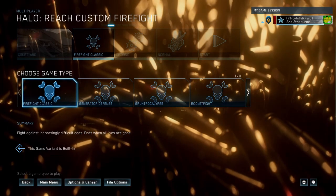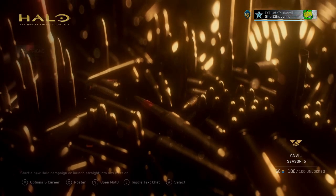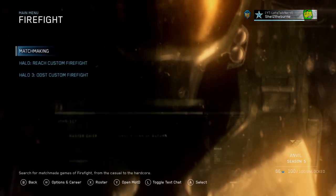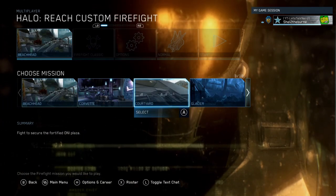The easiest way to do it is load up into a custom firefight match. If you're unsure how to do that, you're going to go to firefight on the main menu, go to Halo Reach custom firefight, and we're going to choose the map Courtyard.